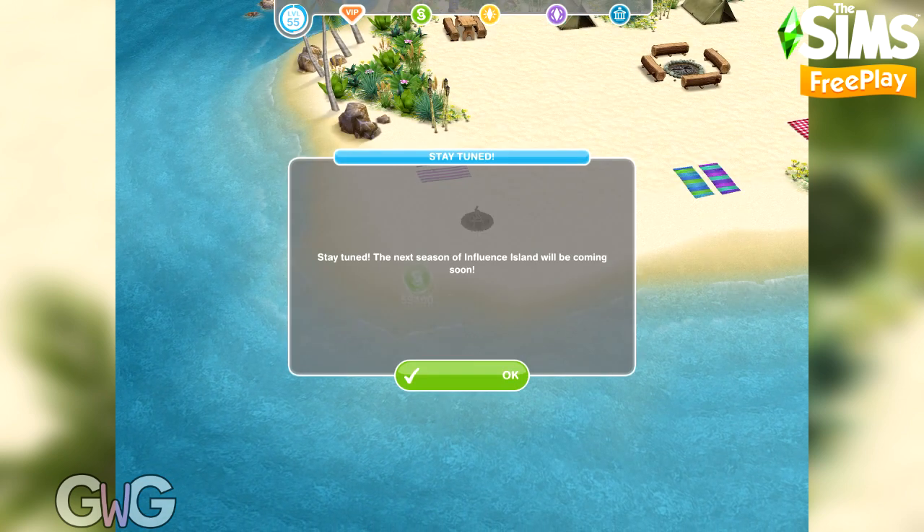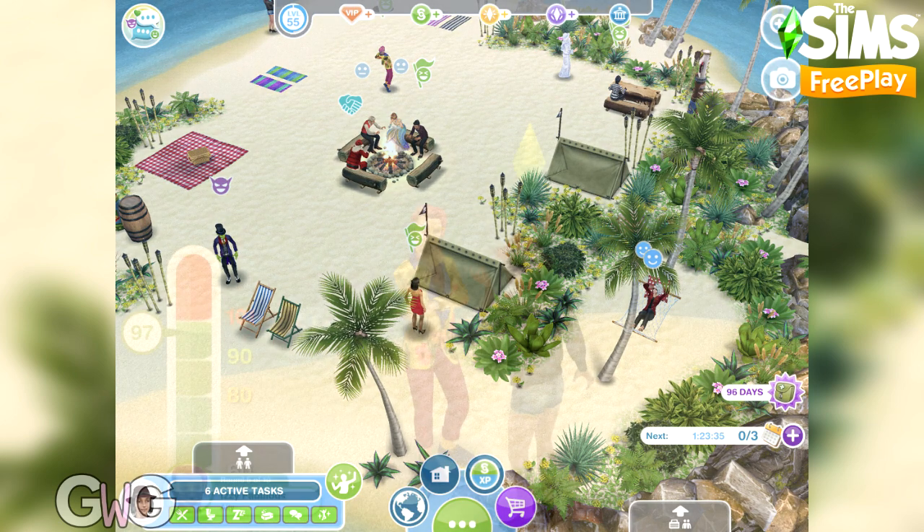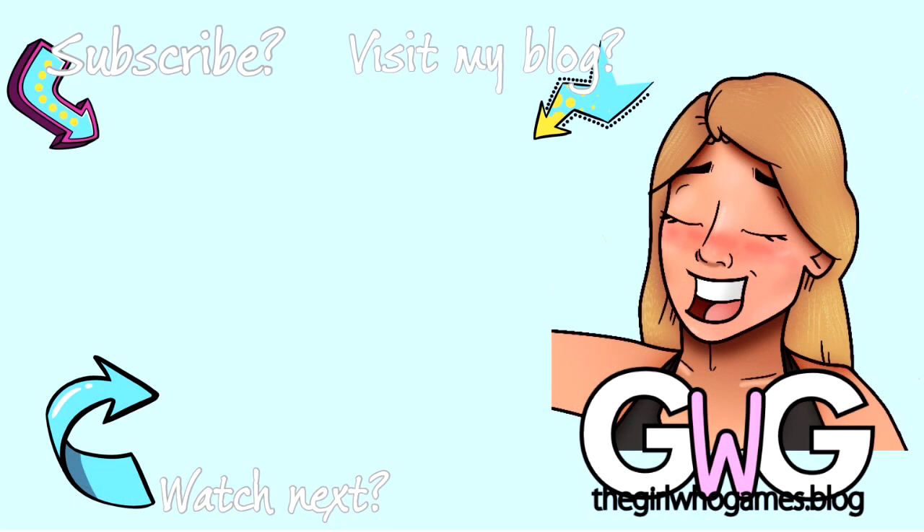And that completes the Influence Island event. Your sim will head home and you won't be able to return to the island until a new event begins. The prizes will change every time but the event itself will stay the same. This brand new event will be added in the August 2020 update. If you found this Influence Island video helpful, please like it and subscribe to my channel — I regularly post Sims Freeplay videos. I also have a blog, thegirlgames.blog, where you can find loads of posts about The Sims Freeplay and The Sims Mobile. Thanks for watching!